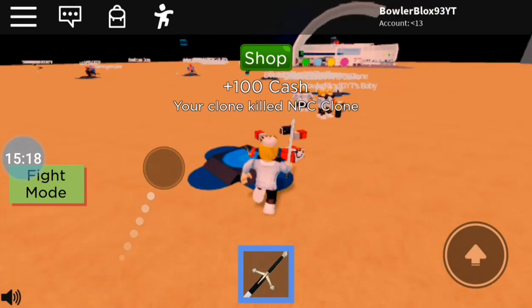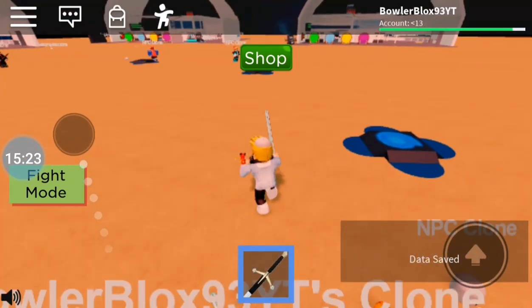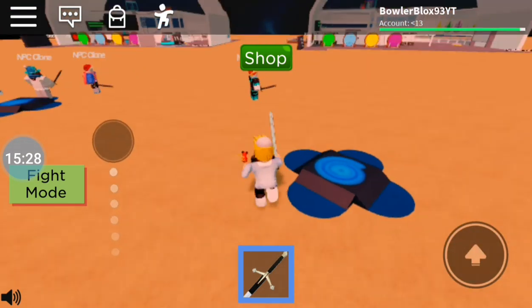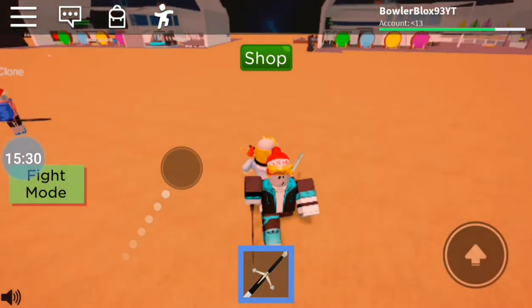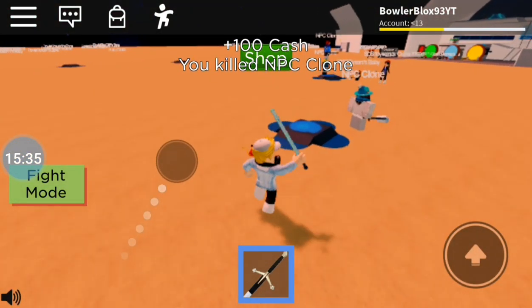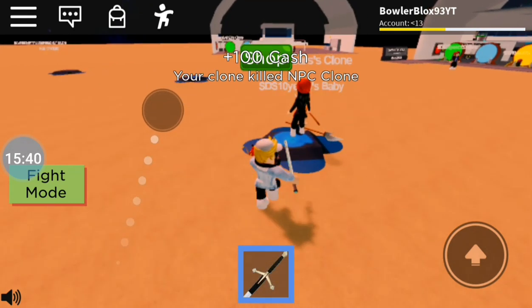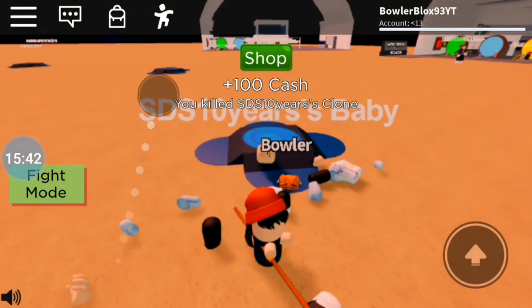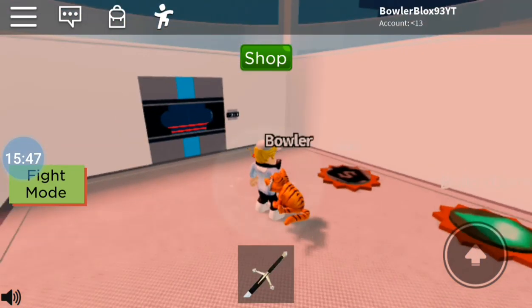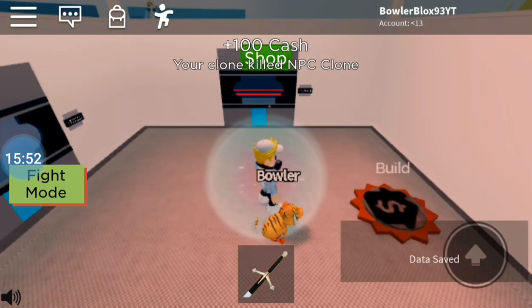My clones are going absolutely insane — there's a whole horde of them. Charge! You guys camp that, I'll get this guy. Oh yeah, you don't even have time to attack me. Oh, I killed somebody and they died. I killed a lot of people though — 7,000 cash!